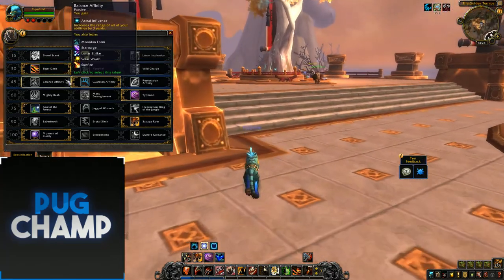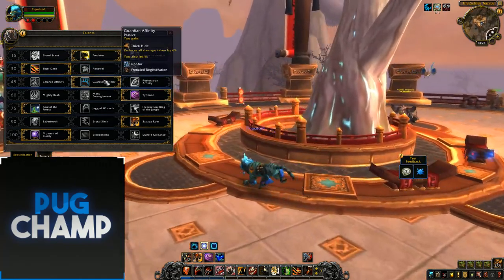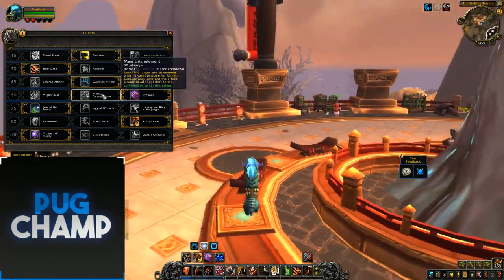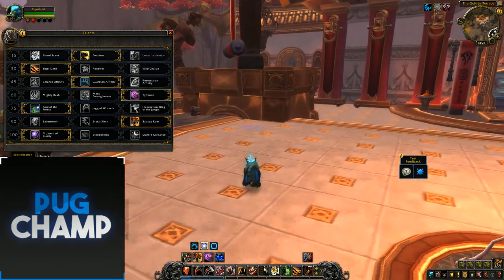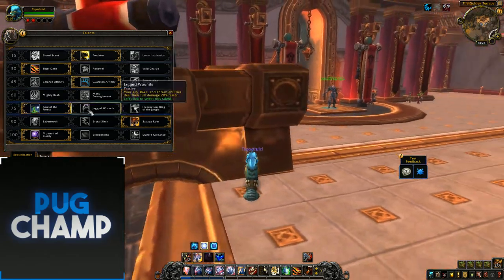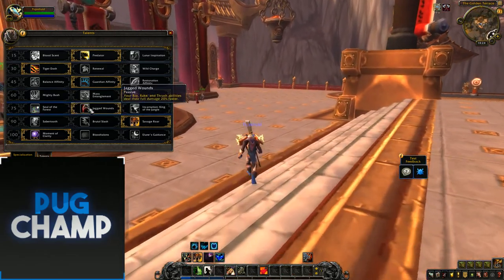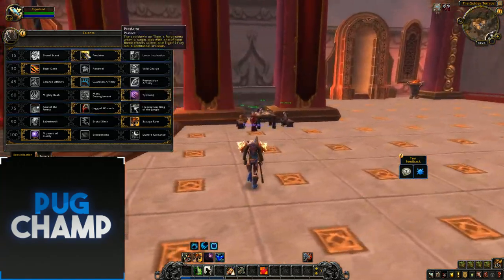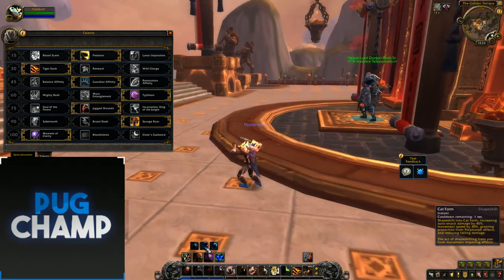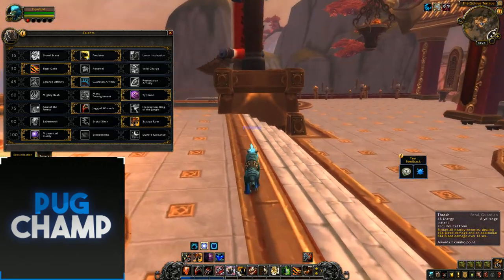The next few rows are down to you — Tiger's Dash, Guardian Affinity, whatever you like. Typhoon on AoE is popular so you can push all the targets back and help the tanks. For the next major talent you want to take Jagged Wounds because your Thrash is going to deal damage 20% faster, and especially tied in with Predator it's just going to be really, really good. Make sure you're getting Thrash on all the targets and stacking that up.